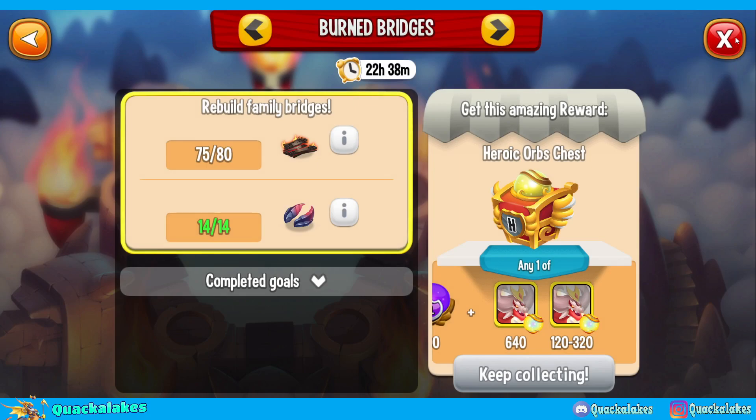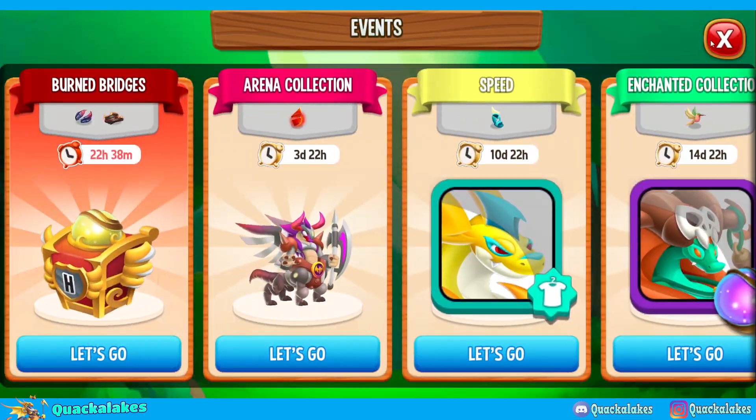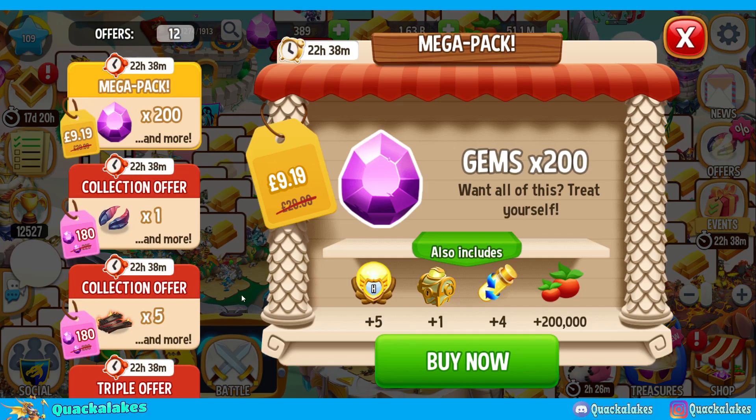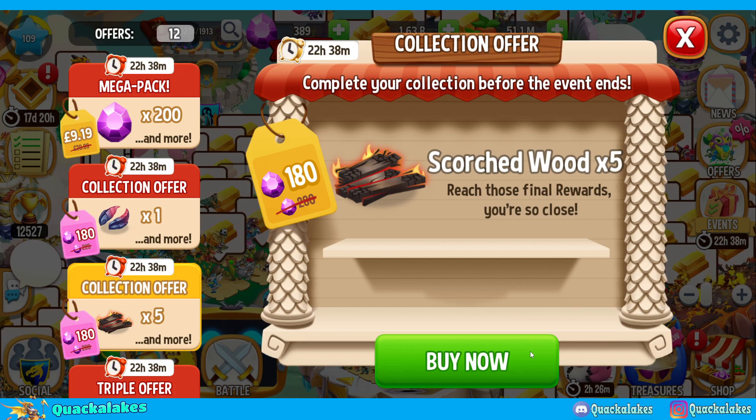Of course, spending that many gems to get 120 orbs of Ashwing isn't going to be the greatest. But you know what they say — YOLO. I always go kind of crazy on these collections, so I'm going to do it. We put in the effort to collect all of this stuff and we need five more Scorched Wood. Probably not the smartest decision ever, but let's see what we get.